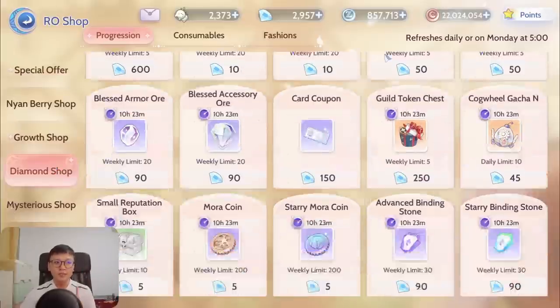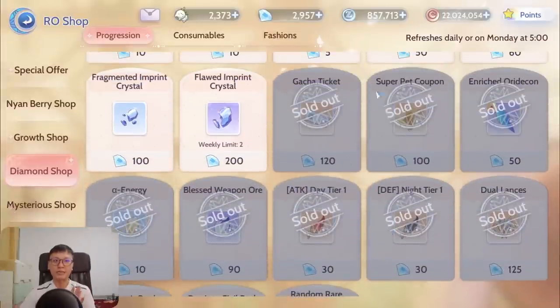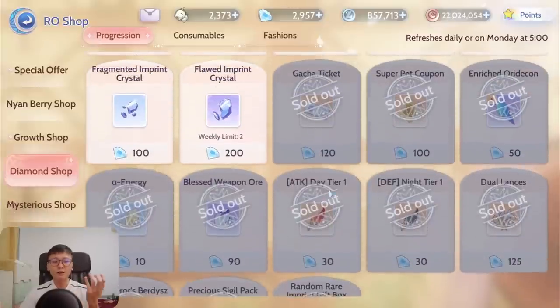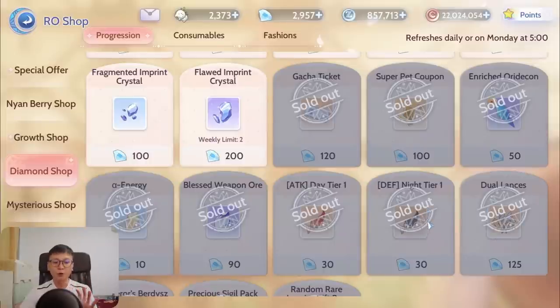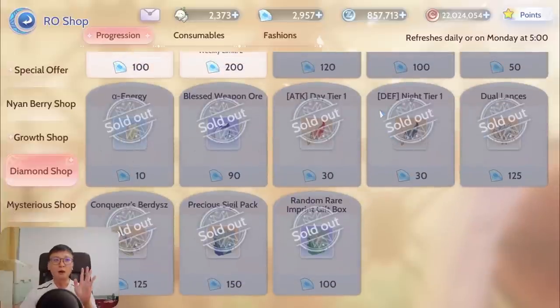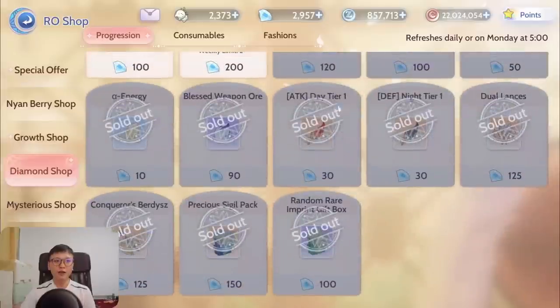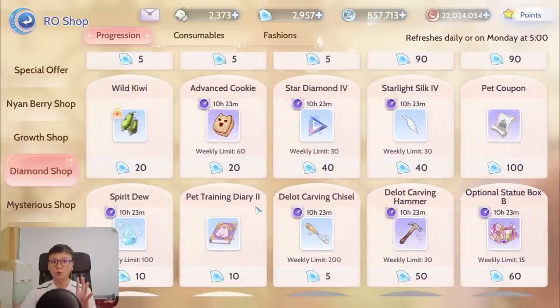The second thing to consider is whether you have enough diamonds to clear off the basic essential stuff first. It's not just about diamond income — it's about opportunity cost. You have to look at what additional diamonds would otherwise provide you. Feathers are going to be pretty prioritized at the early to mid-game, along with precious sigil packs, random rare imprint gift boxes, and A-energy accessories. The value of buying feathers is significantly higher than buying something like a pet training diary.